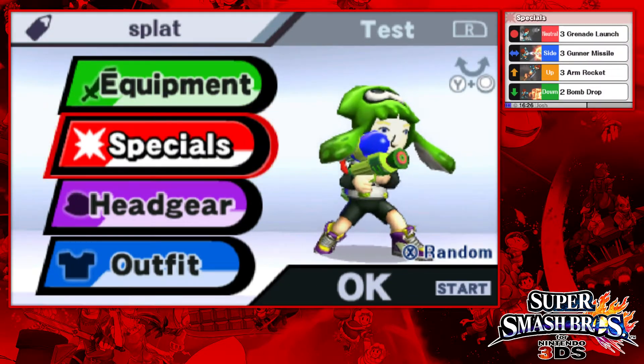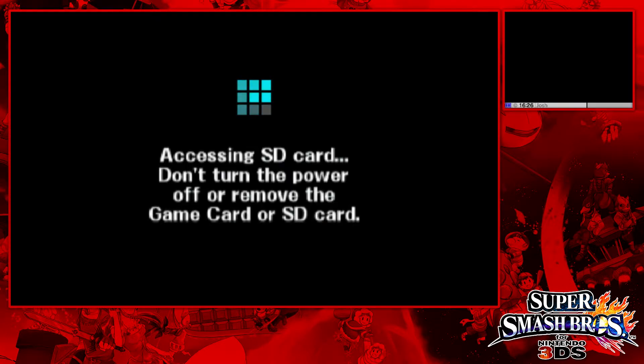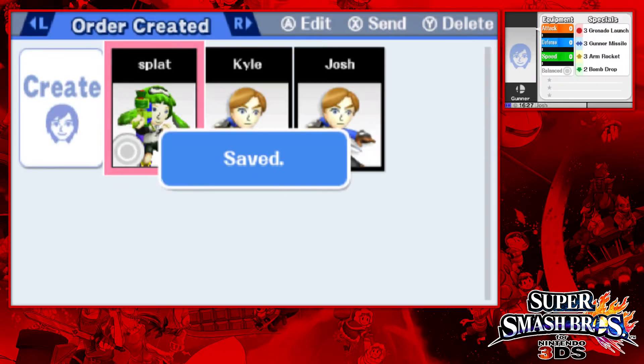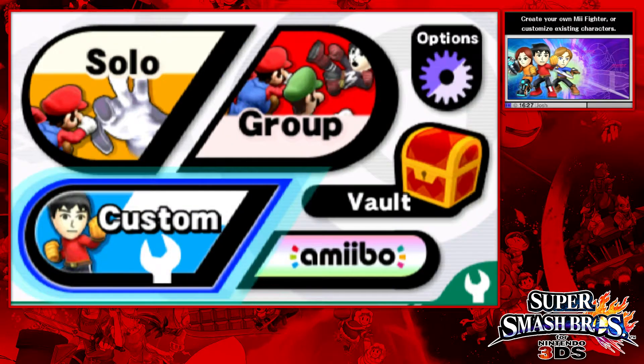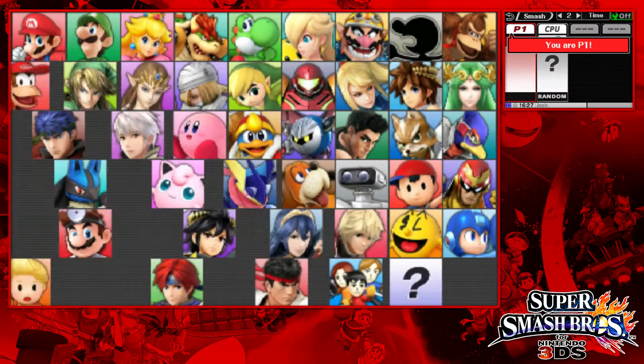Alright, we got our Splatoon character. To save, you should click start instead. Cool, accessing SD card. I actually bought a couple months ago a 32 gigabyte SD card to upgrade — I think I had a four gigabyte in this one — just so I never have to worry about room and stuff when I'm downloading games and updates. Customizing doesn't really take up much room at all. But yeah, let's just do a nice little match and take a look at our Mii.